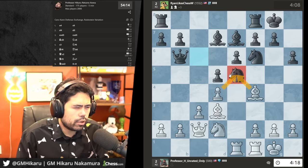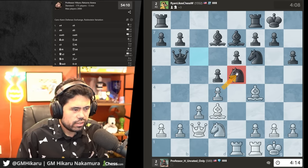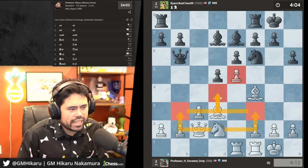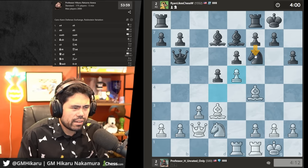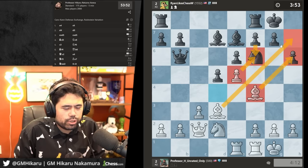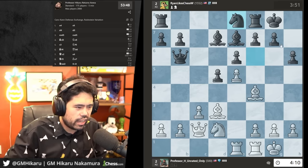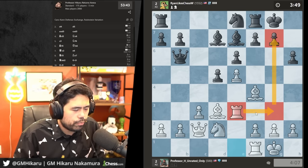I can take with the pawn or the bishop. If I was playing a professional game I'd take with the pawn at the beginner level too — just to show a point. Taking with the pawn lets me activate the knight and get it to d4, and I can lift the rook. If black ever tries to play f6, I can trade and there are serious weaknesses on the kingside. I'm going to go rook f3 and rook g3 — doing the classic rook lift.